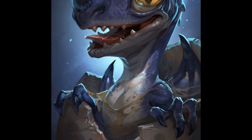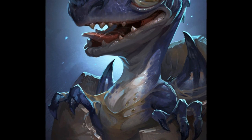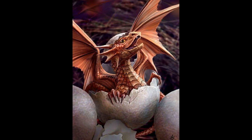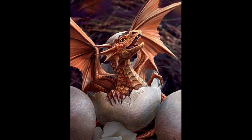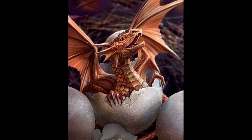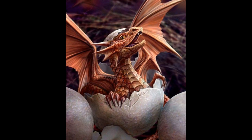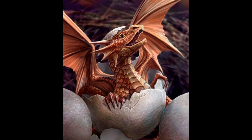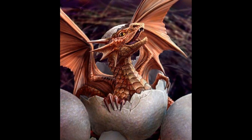Copper dragon wyrmlings will talk your ear off and never seem short of jokes, pranks and tall tales to delight and amuse everyone. They have an armor class of 16, an average of 22 hit points, intelligence of 14, wisdom of 11 and charisma of 13. They are immune to acid and are challenge rating 1. They have two breath weapons — acid breath or a slowing breath — and have no natural bite attack as wyrmlings, only developing that at their adult stage. Copper and brass dragons will make use of equipment to protect themselves, while gold dragon wyrmlings often acquire, design and craft magical items for themselves and other dragons.